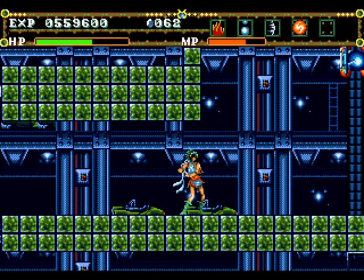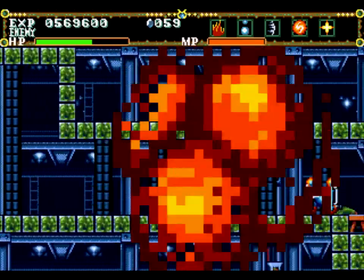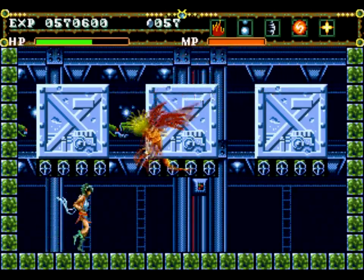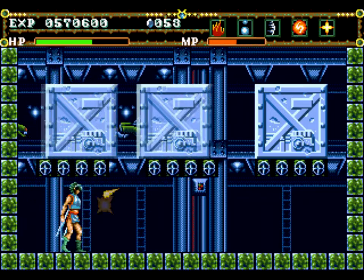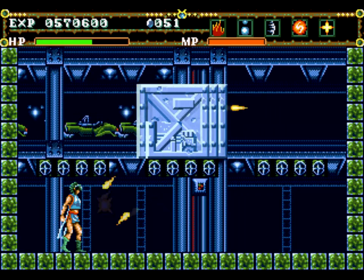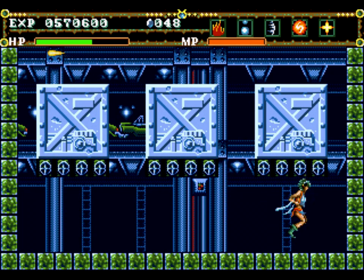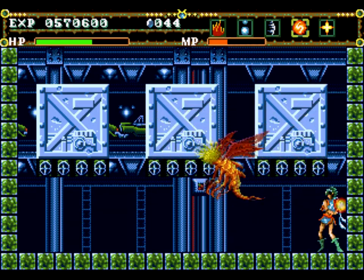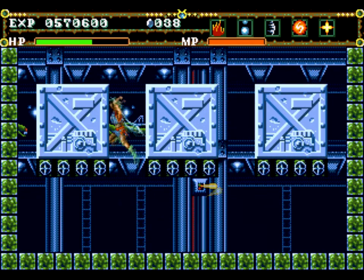That's a pretty standard conveyor belt section. And we just unlocked our final magic attack — this one is ridiculously overpowered. Look at that. And now we have a matching game, or rather the shell game, essentially. Kinda weird that you get this uber magic attack. Literally, it's the shell game: you just follow the box. Find the Mi-Go — Lovecraft names.